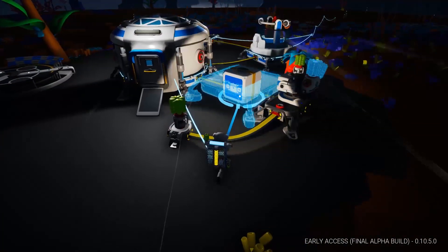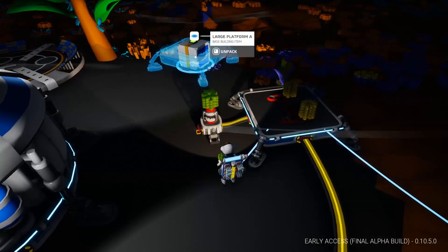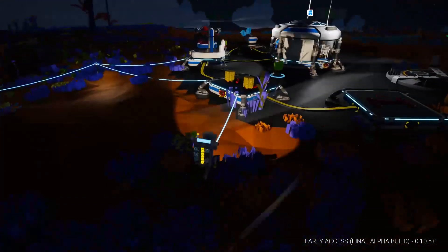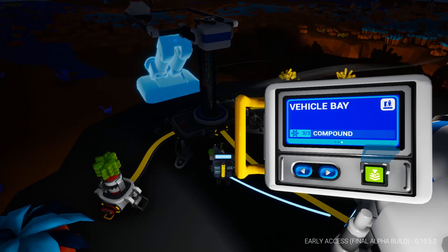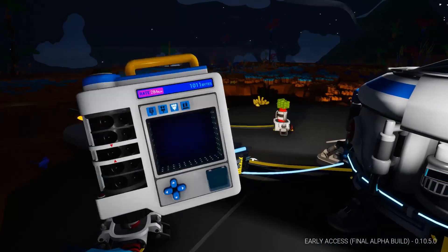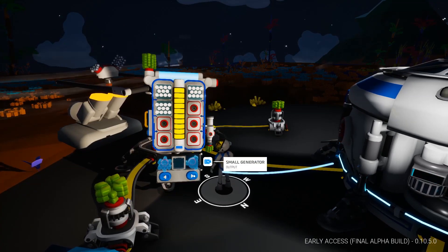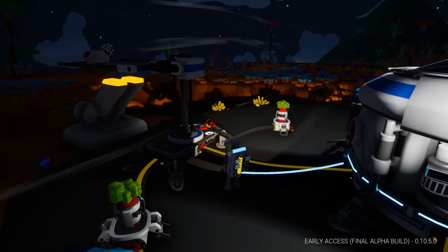I actually don't know where I'm going to put this. Let's just set you down, unpack, and plug you in. Now I need to build the vehicle bay. Only three compound — that's actually not bad. Now I can make the small solar. What do I need for that? Copper. Not what I wanted to do. Plug back in. Now the question is, where am I going to get copper from?